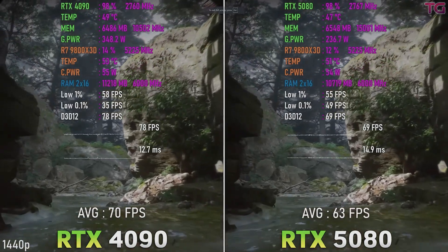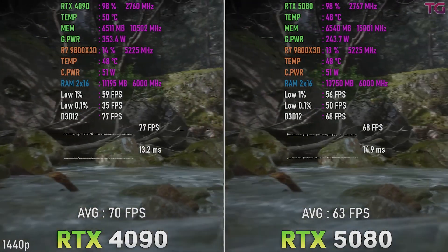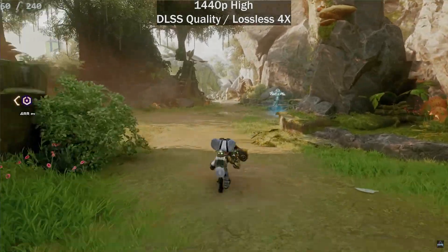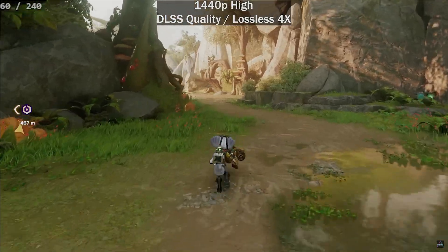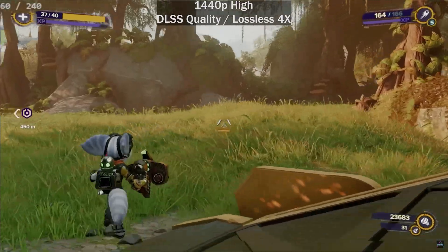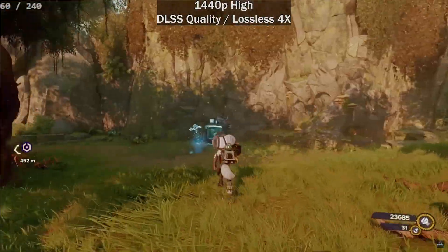Not only do I get better performance, but I also get the increased VRAM. And since I work on a 4K 120Hz monitor, the original frame generation is plenty enough for me, so I won't need multi-frame generation. Here's a pro tip: if you want to try frame generation on any GPU, go to Steam and get Lossless Scaling. It recently got an update supporting 4x frame generation and it actually works. There are plenty of tutorials on how to optimize and use it properly, and it will give you a good idea of how much performance you can gain from frame generation.